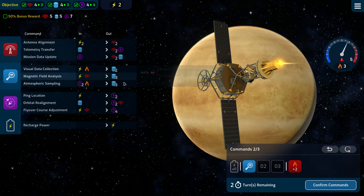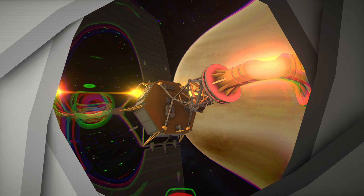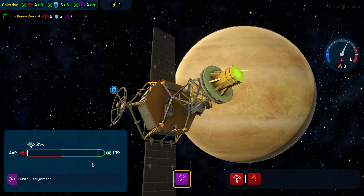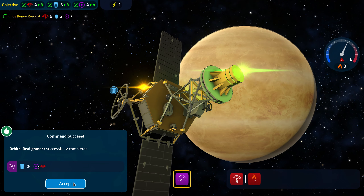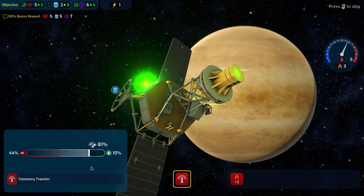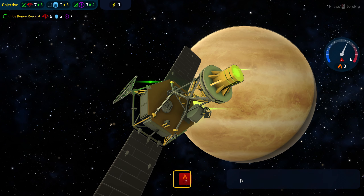For one power I can get two barrels, and then I can pay for that and that. Orbital realignment successfully completed. So the good news is we've achieved everything we need to except for the barrels.